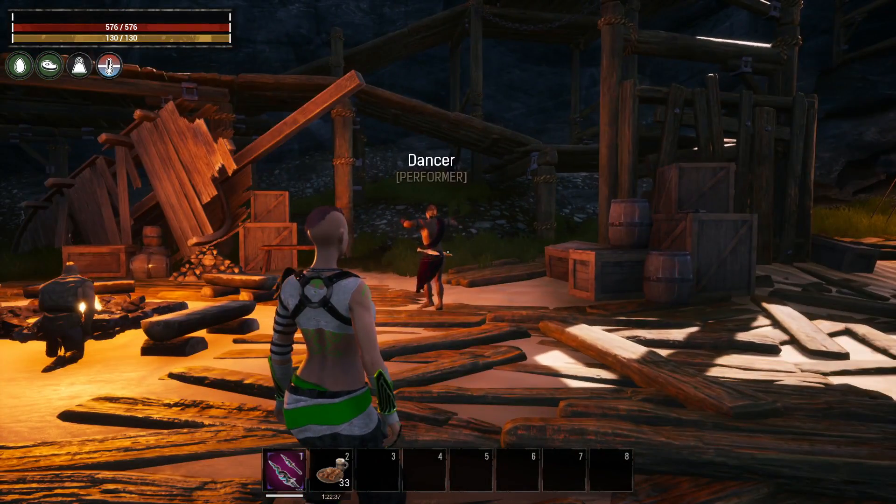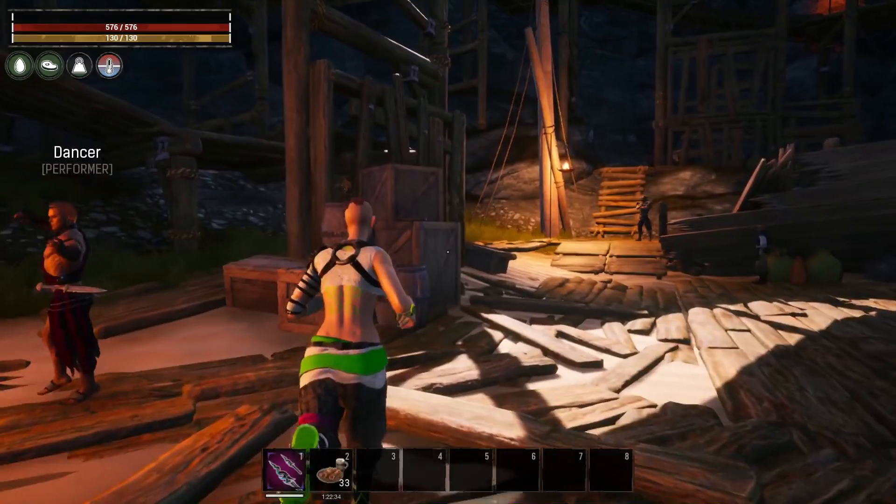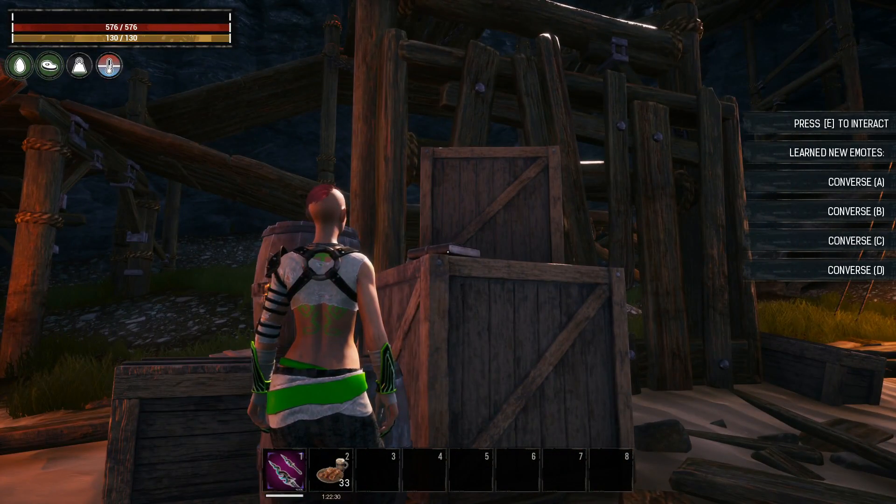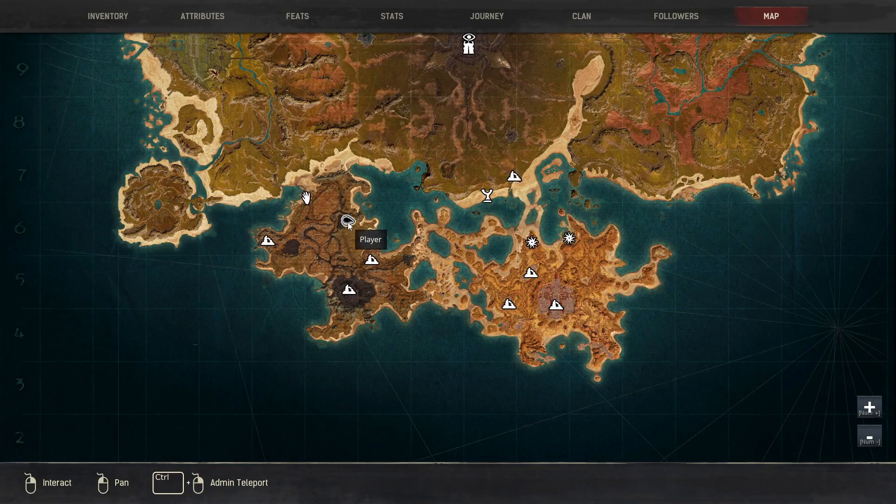If we go up into the Camp of the Castaways, you just want to look for this dancer or performer right here. On the boxes behind him you will find a book to interact with, and that is going to teach you Conversation.